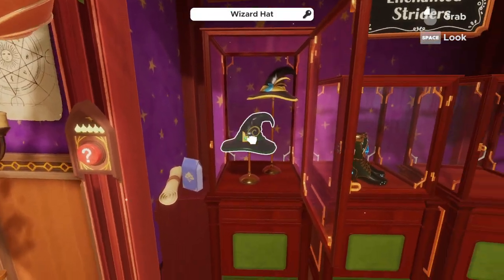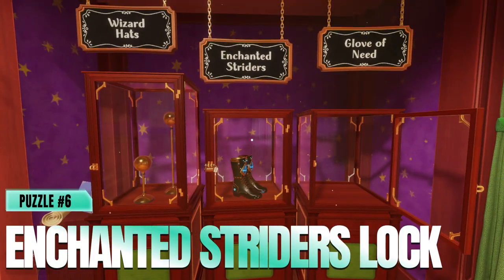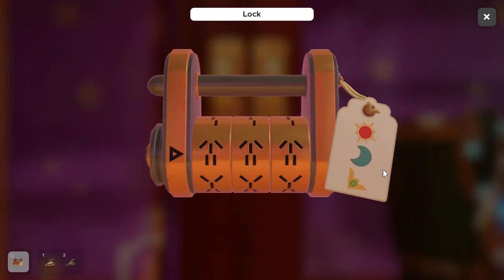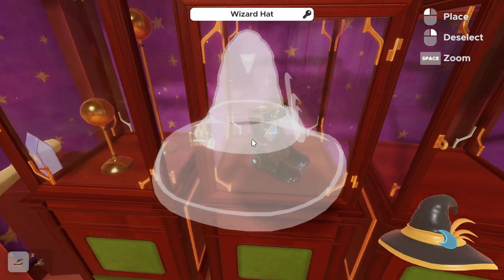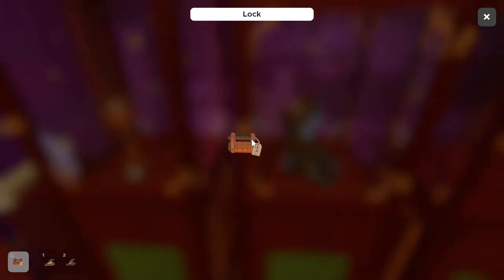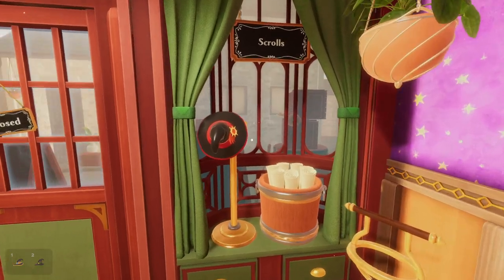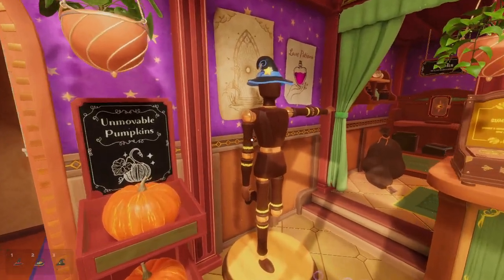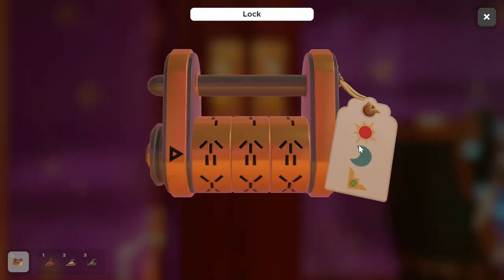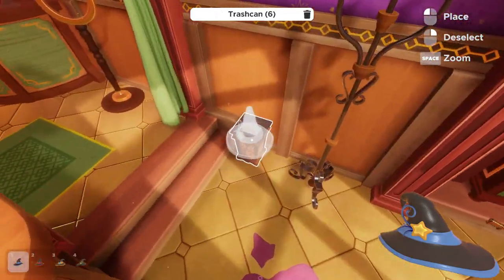With the wizard hats open, we collect the two in the case. We need these to unlock the Enchanted Striders puzzle. The shapes on the combination correspond to the wizard hats: there's a blue moon and an angular emerald square piece. We also need a red hat, which is just behind us — that's our red sun. The lock tells us we need the blue moon, not the blue star hat, so we toss the star one out.